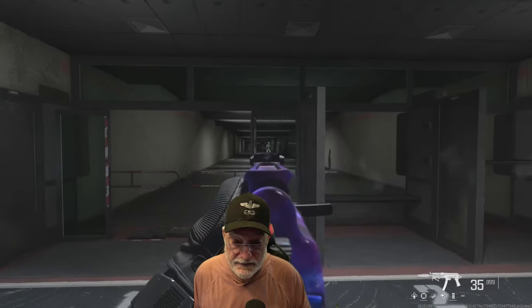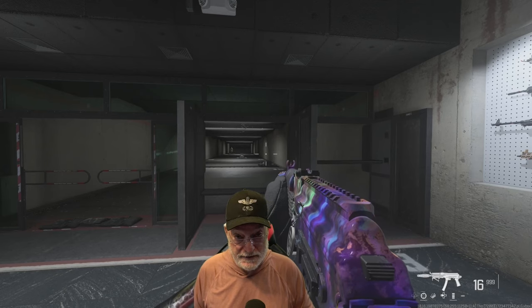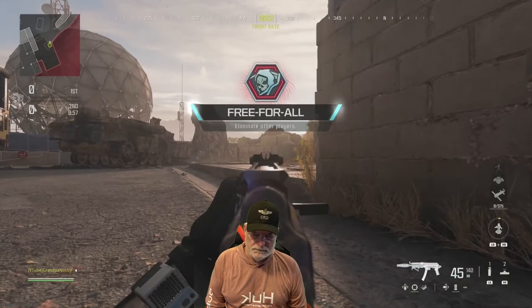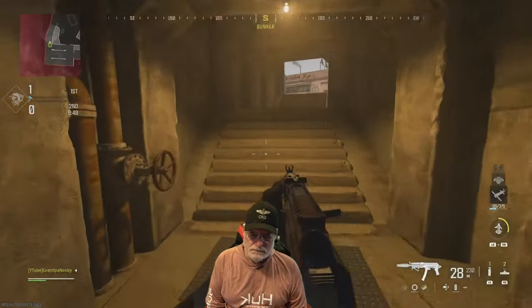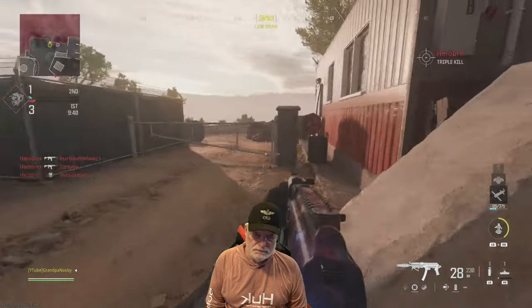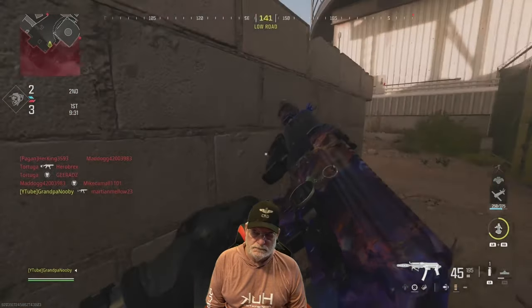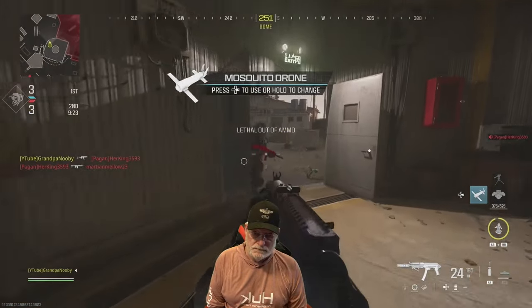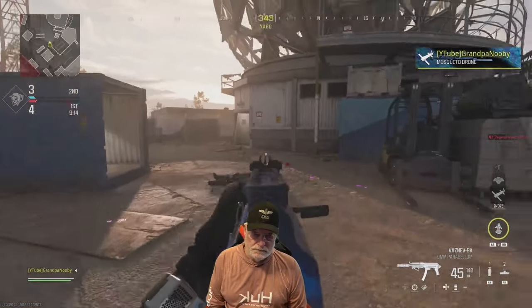Let's take the Vaznev 9K OG pistol version onto the field of honor and see how it does. OG map Dome — this weapon should be good on this map. Even though it's eight meters or so of effective damage range, I think I'm going to have a little bit longer engagements. I'm anticipating this high-recoil weapon will have very little recoil. Look at there — straight as an arrow. I was holding it down just a little bit. After I made the gack the muzzle fell, but it's very easy to control.